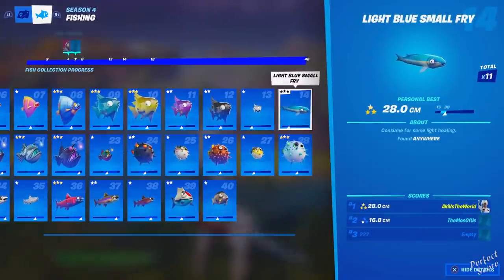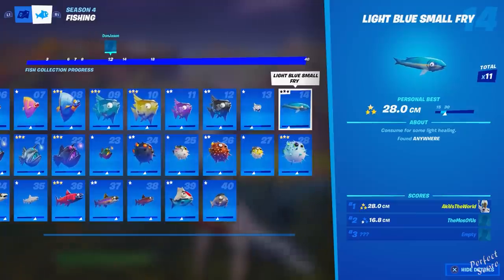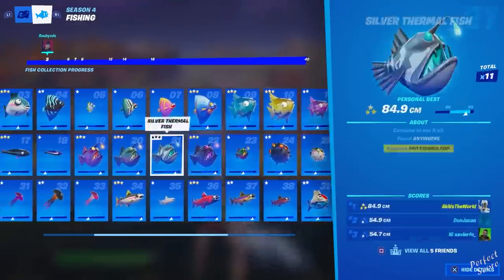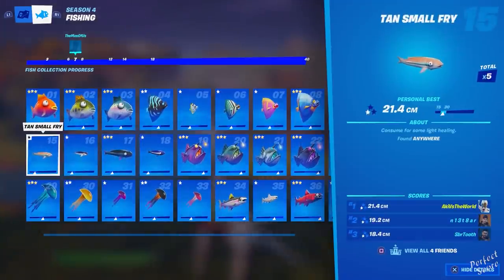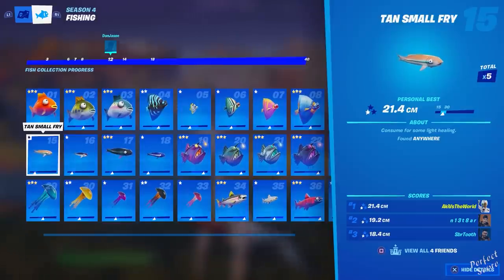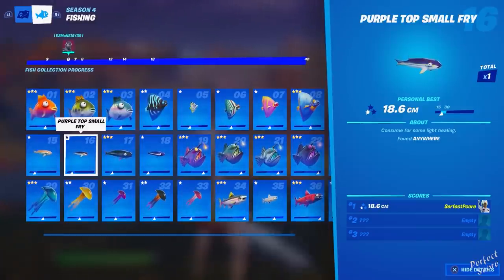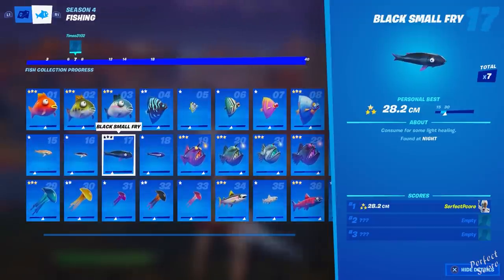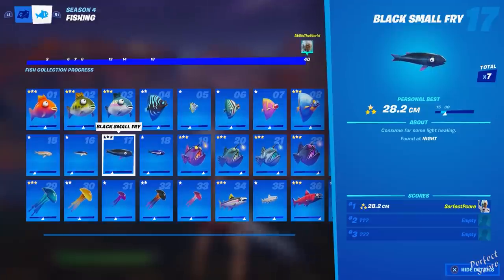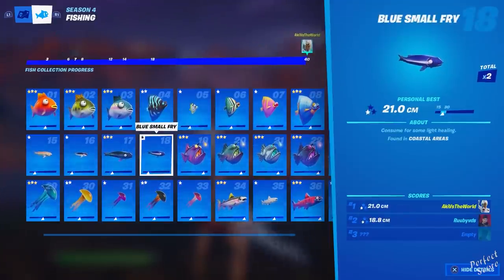At number fourteen we have the light blue small fry — the most common small fry, but you can only catch it by fishing in open water, not from a fishing spot. I'm not sure if getting one from a freezer counts. Number fifteen is the tan small fry, also catchable anywhere. I caught most of my small fry by standing on the pier at Sweaty Sands throwing into open water. Number sixteen is the purple top small fry — only got it once; it comes from open water and is the rarest small fry. Number seventeen is the black small fry, catchable only in open water at night — I've caught it quite often so there should be a high chance when it's night. Number eighteen is the blue small fry, found in coastal areas fishing in open water.